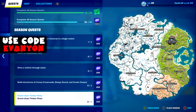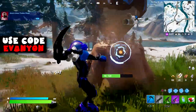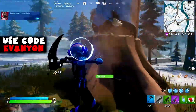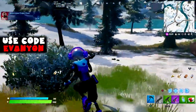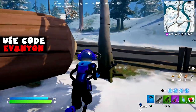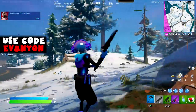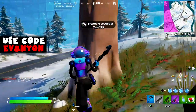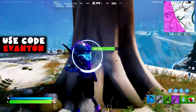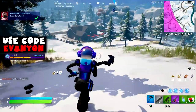Next, knock down timber pines — we need five of them. Timber pines are these big trees that when you destroy them the trunk still falls down. You don't destroy the tree completely; you can destroy the trunk but they just want you to knock it down. They are available only on the north east side of the map and there's quite a lot of them. You can identify them as very big trees and the bottom of them has a little white of snow. So we just need five.